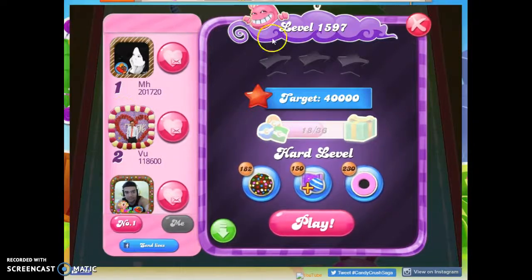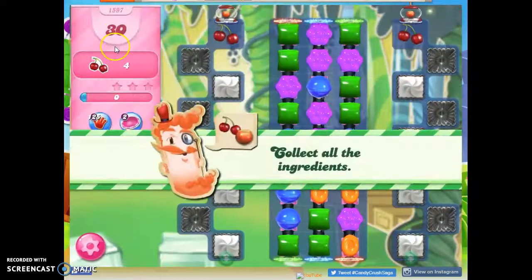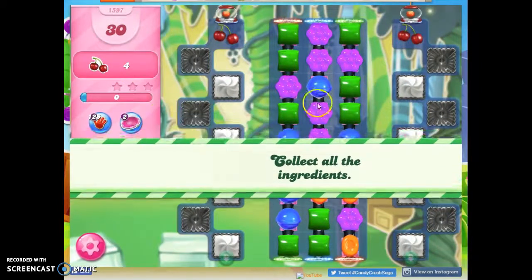Hi friends, this is Suzie, your Candy Crush Guru, here to help you solve the puzzle of level 1597, which is a hard level, where we have 30 moves to collect 4 ingredients.